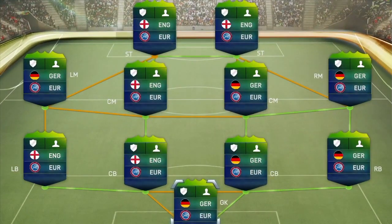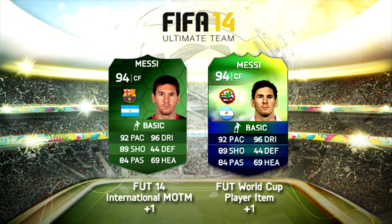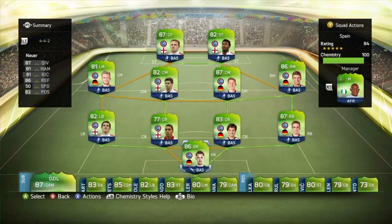They've also changed the chemistry system, but just before we get into that I want to talk about the player ratings. According to EA they are still having man of the match, and it returns to your normal FIFA Ultimate Team. But for the World Cup expansion, players are going to automatically increase. So let's say Rooney bags himself a hat trick — his player card is going to be automatically updated and he might go up to a 90, meaning that 87-rated card we just saw on screen is now a 90-rated card. Bear in mind these baseline ratings on screen may not be final, but that's how man of the match cards are going to work.